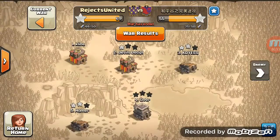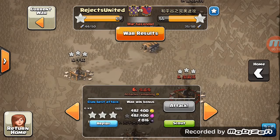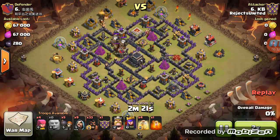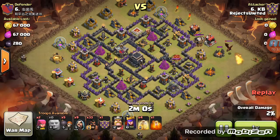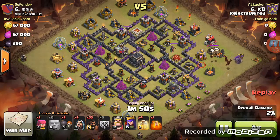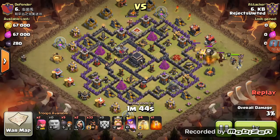We're going to show KB first — a typical hog raid. I'm going to speed up the lure here. It's going to draw them over to the side, drop a golem for distraction, put the wizards in the back, and drop his king and queen.